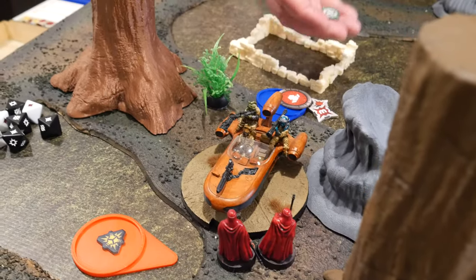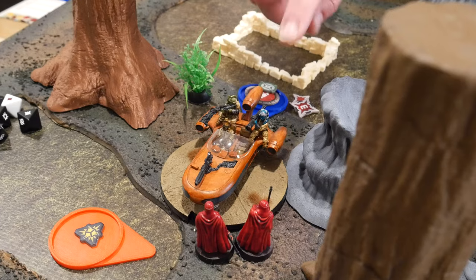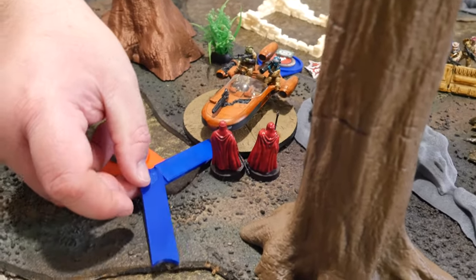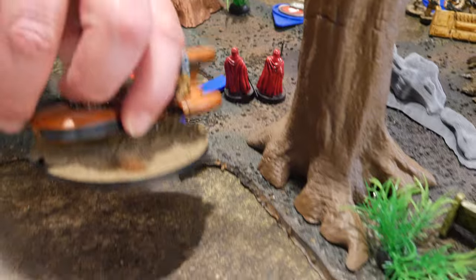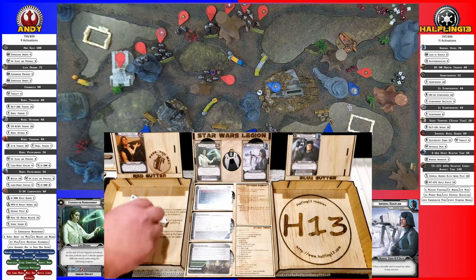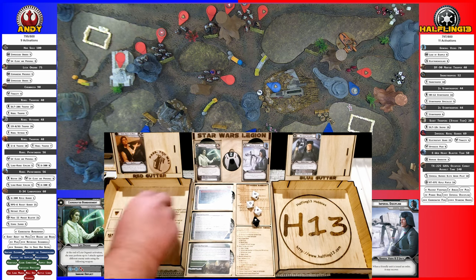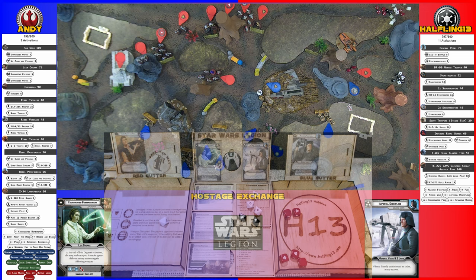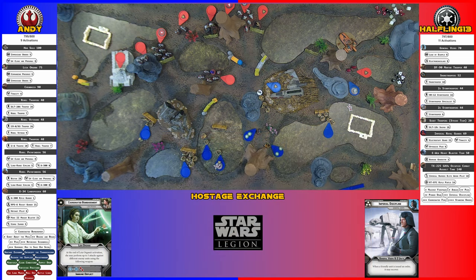I'm going to activate the speeder. It's going to take an aim, fire three of its weapons into the imperial troopers, and then take its compulsory move. Two crits, three hits. I'm going to dodge. They're dead — royal guard do not surge, so yeah, they're gone.